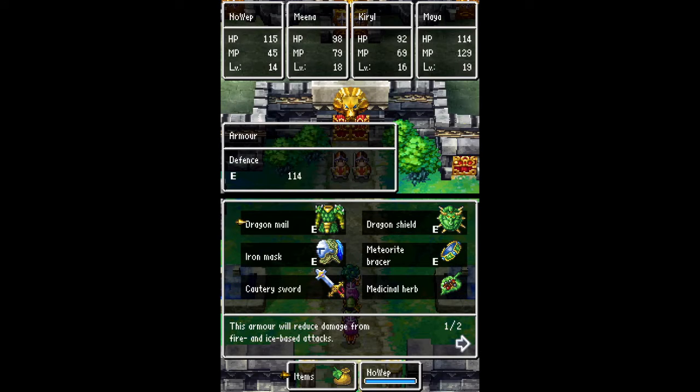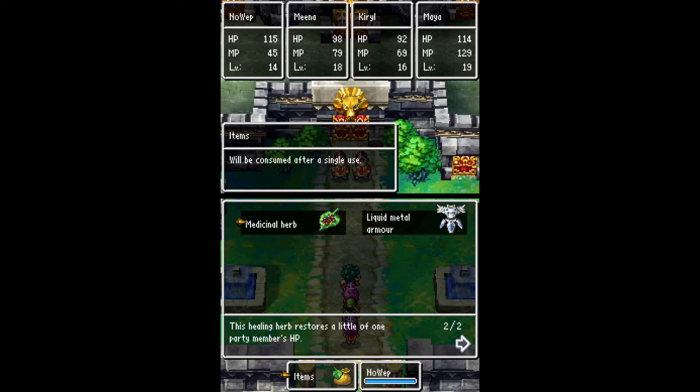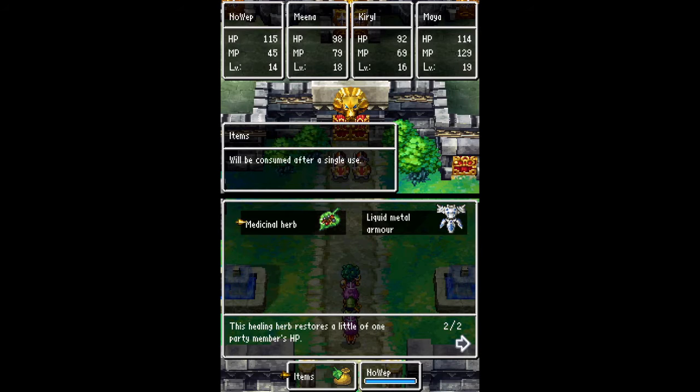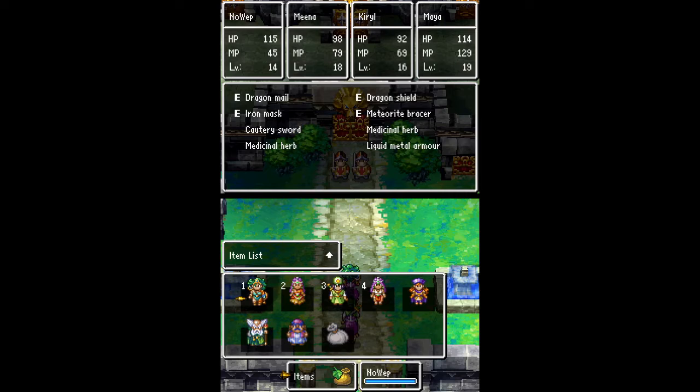I went over to Riverton and got the Dragomail and Dragonshield for Nowep, and picked up the Iron Mask over at the inn where we got Alina and crew. The best defense we could use right now is breath resistance. I did get the liquid metal armor over in Endor, but I didn't really need it for this fight. The breath attacks are more dangerous than any of the magic, so you're better off going with Dragon Shield and Dragomail. Also, everyone has herbs and a cautery sword to help with damage whenever they're not healing or supporting.